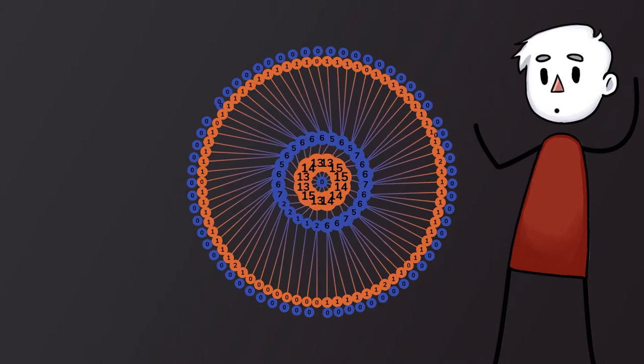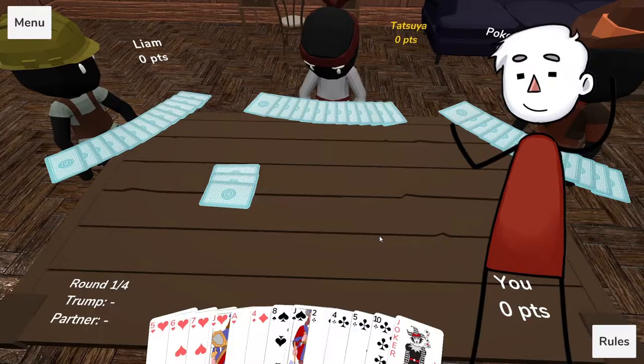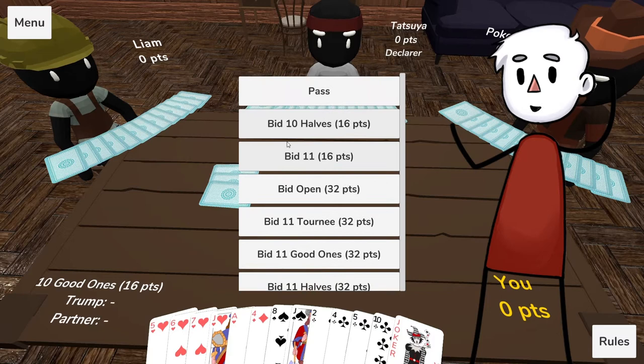Before we get into the details, let me give a bit of background. To figure out how we got here, we need to go back to the summer of 2020, when my newest obsession became this card game that I remember playing in my childhood called Call A Swist. It's a four-player trick-taking card game, which is played on teams of two. The catch is, the teams change every round, which provides a lot of depth and strategy.